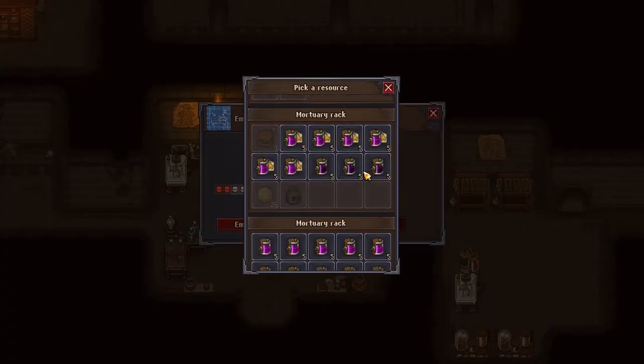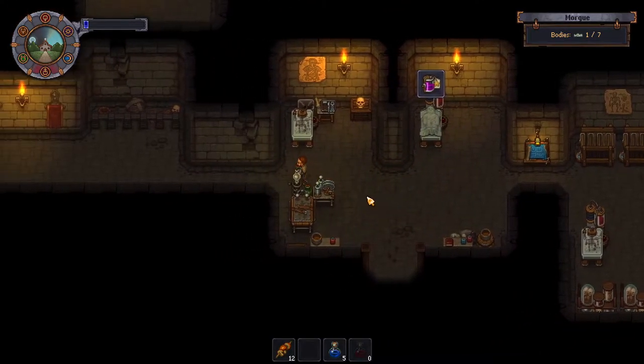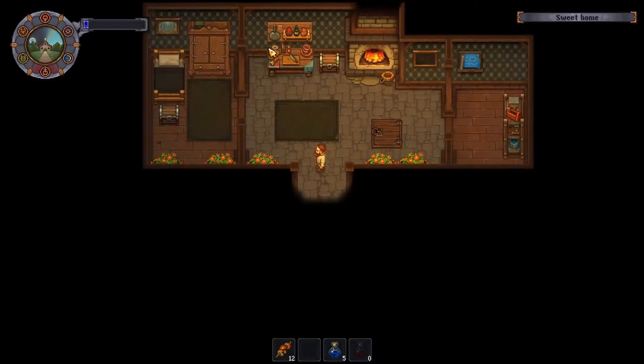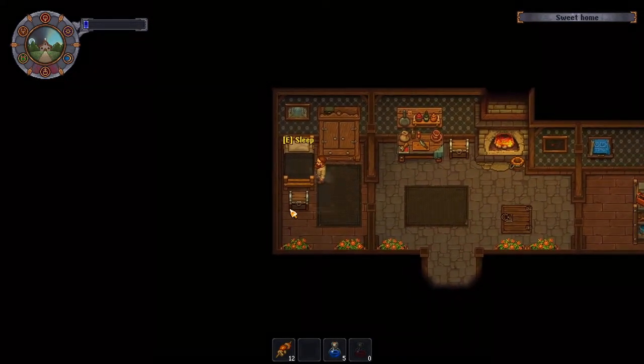Let's check on this guy — he needs a gold. Bury him, go to bed. Loving the house customizations, it looks so good.